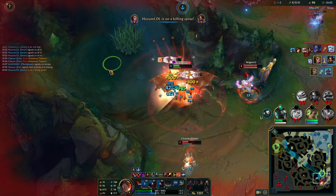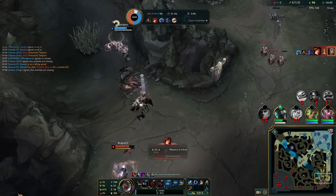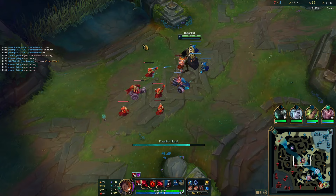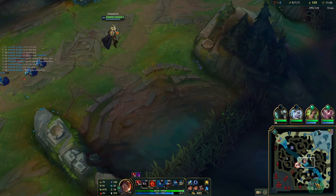We picked off three guys. Getting the early Rylai's is such a strong power spike because it's so cheap — you usually get a full item before anyone else. And it's just so broken in the early game with the permaslow.